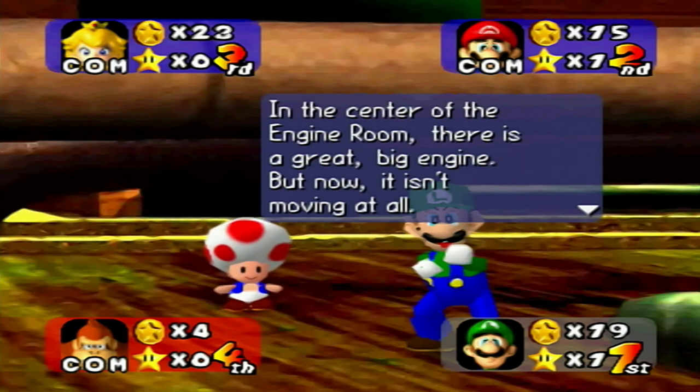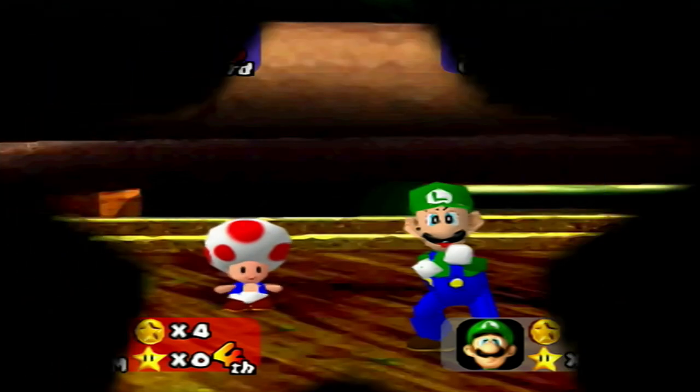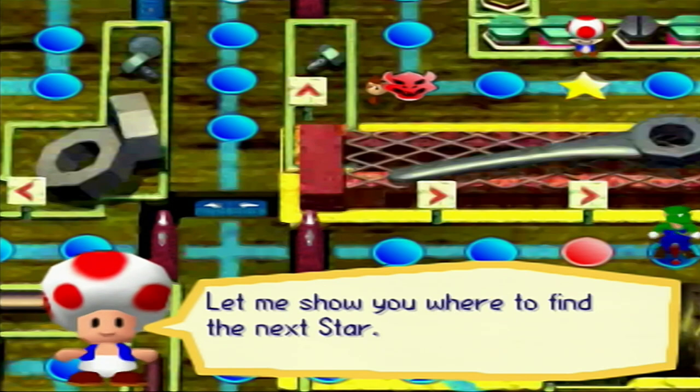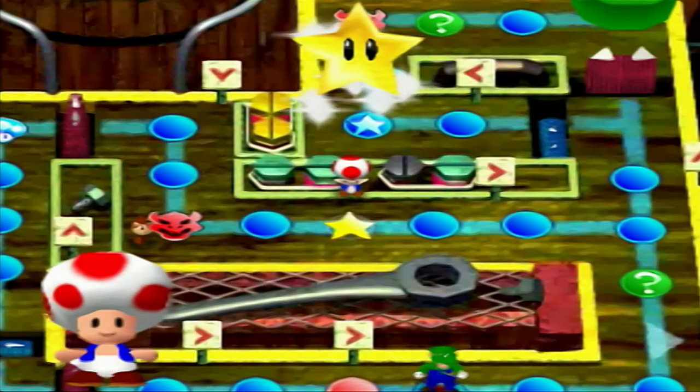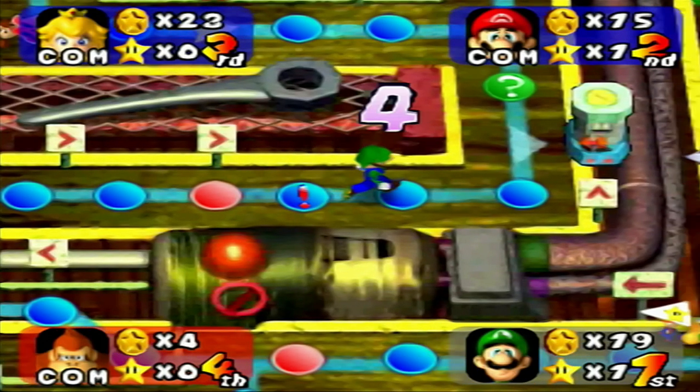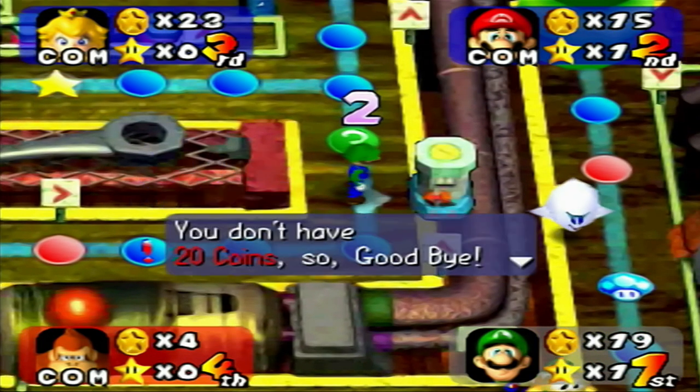In the center of the engine room there is a great big engine — but now it isn't moving at all. The next star is up there right by DK, but he doesn't have enough coins anyway — even if he wins the next minigame he's not going to have enough.